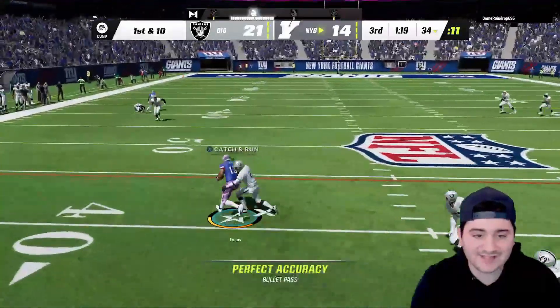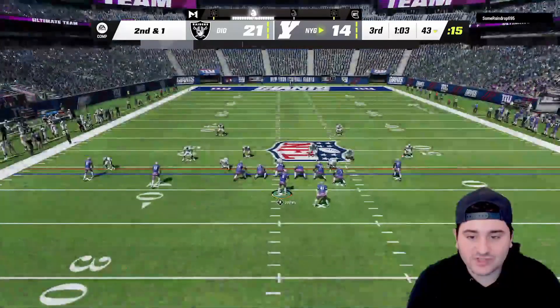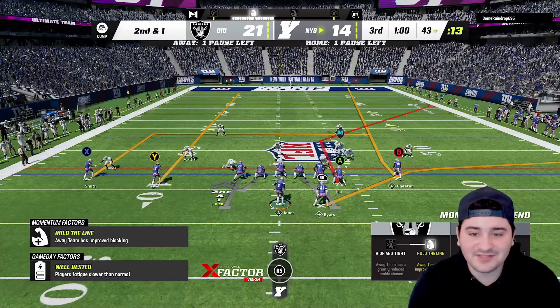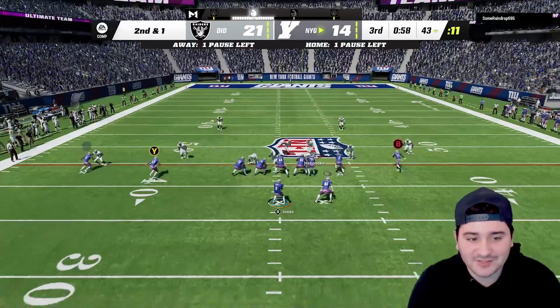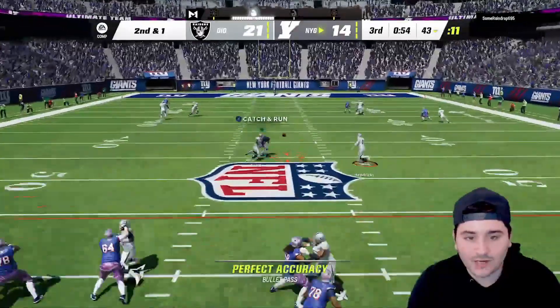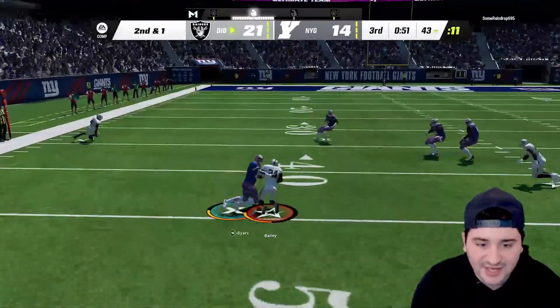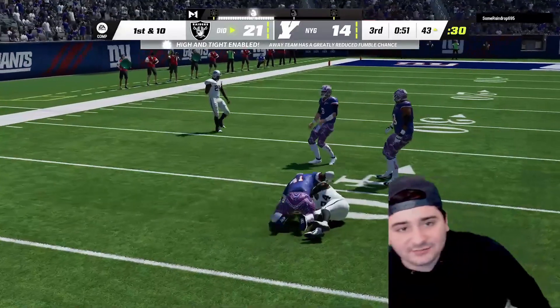What a play — had to throw that in there. I've been trying to hit Tyreek but every time the deep route is covered, he's double teamed literally all game. Wide open Devonta — and it's intercepted. We might lose this game.